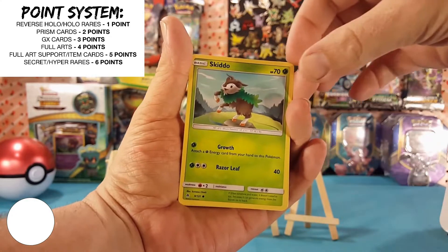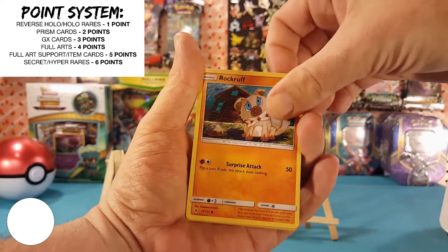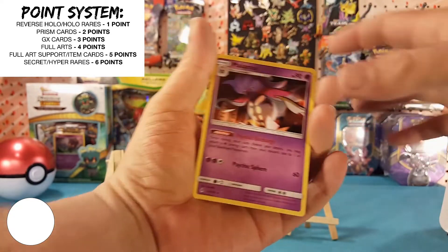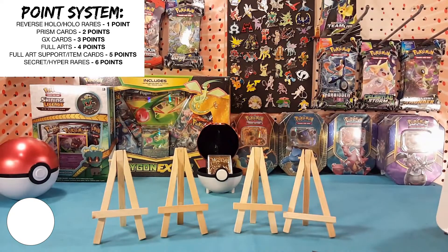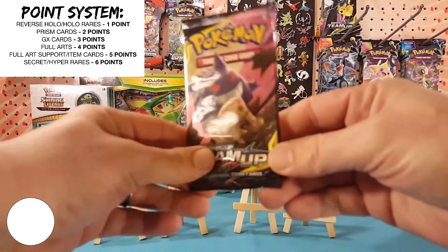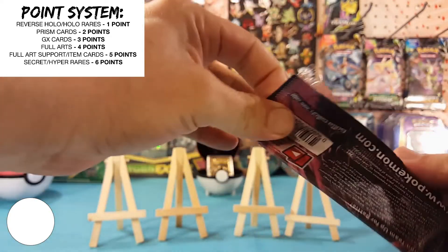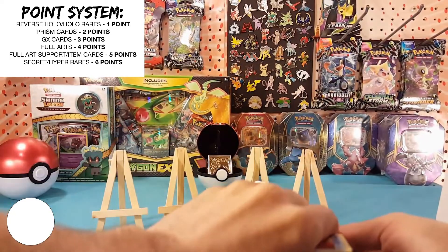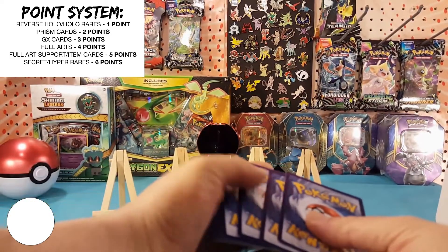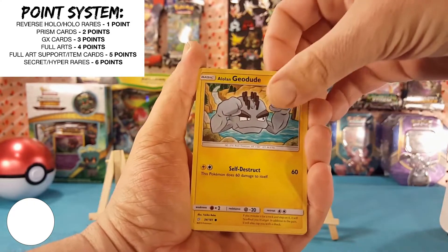We'll start with the Forbidden Light. There's a code card right away for you guys — let me know in the comments below what you pull with that. First pack we have: Dark Energy, Tyrantrum, Sliggoo, Frogadier, Skiddo, Noibat, Inkay, Fennekin, Rockruff. Snover is our reverse, just a common, and Malamar is the regular rare. Not off to a good start already.